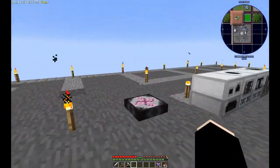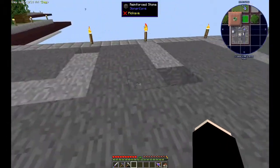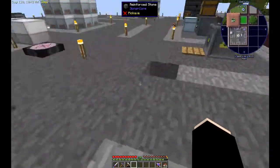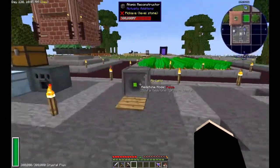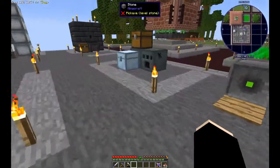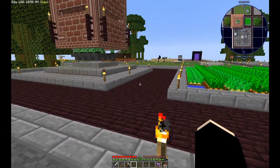Yeah, it's going pretty well. There's a few things I want to do today. As you can see, I've set up some holes here with energy conduits, and those of you familiar with the Actual Additions mod will understand that this is going to be my empowerer, because we need that for the next mechanism machine.